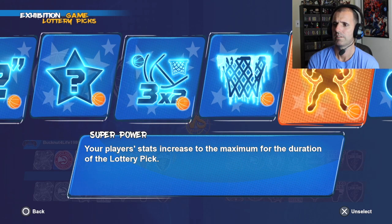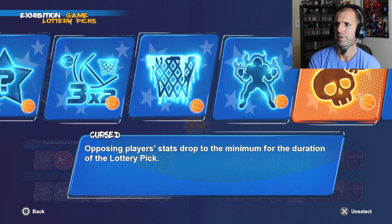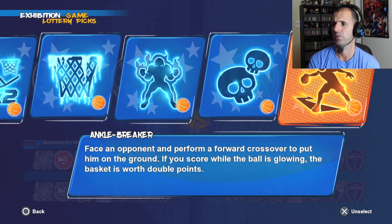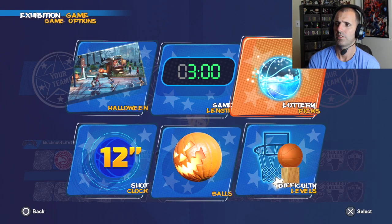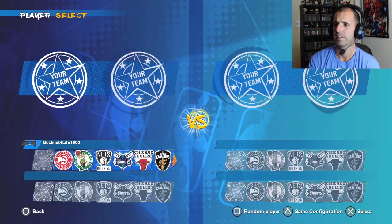So this is the new one — Ankle Breaker. That's it right over here. It's a new lottery pick. It says the opponent performs a forward crossover to put him on the ground. If you score while the balls are glowing, the basket is worth double points. So that's a new lottery pick they've added, along with the Halloween court and the Halloween ball.